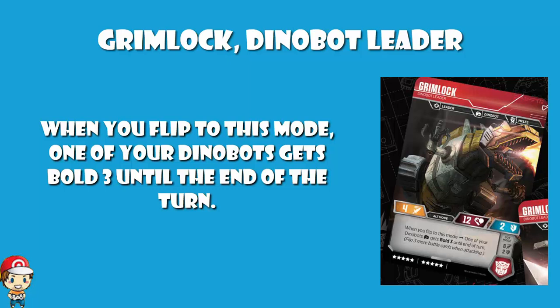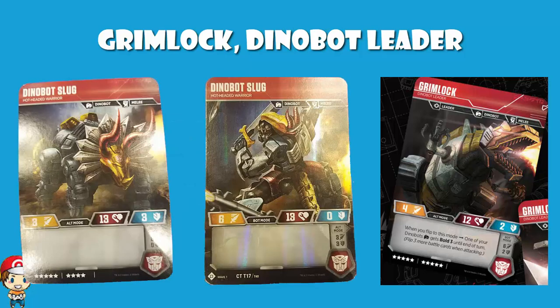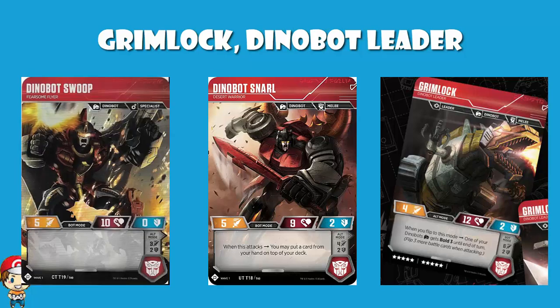The one that really sticks to my mind is Dinobot Slug. The thing about Dinobot Slug is there's no skills, no extra stuff — it's a vanilla card. However, in bot mode it's got a base attack of 6, which is the highest of all of the Dinobots other than Grimlock itself that have currently been revealed. Or you could go Dinobot Snarl or Dinobot Swoop, either of which have a base of 5 if they're in bot mode. Then you flip the regular 2 cards just for attacking, but with Bold 3 you're actually flipping 5. It also does mean you're going through your deck a little bit faster.